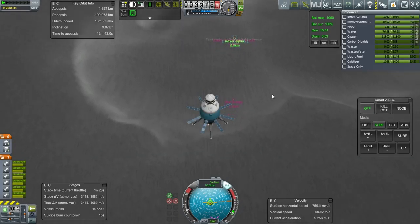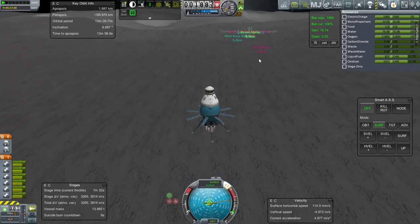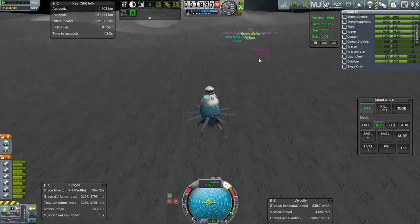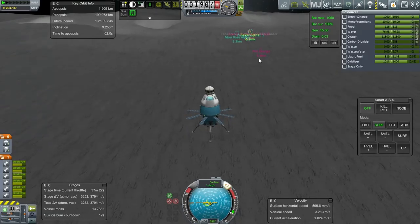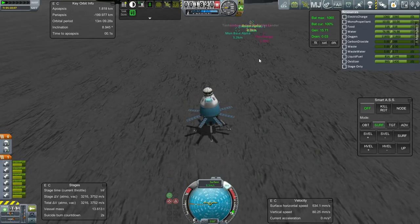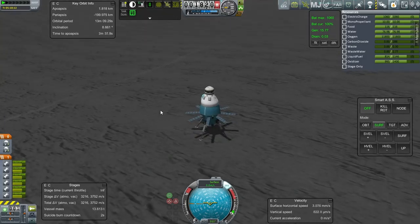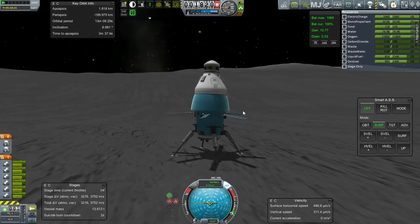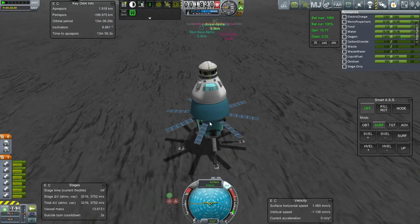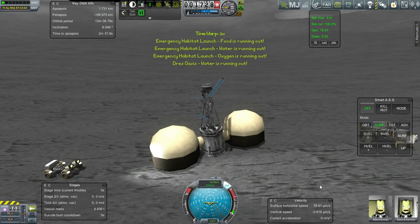We just got into render range of the original orange. Maybe I can rotate the pod — I want the ladder side on that side so they don't have to go across the pod to get to the door. Let me cycle SAS. I didn't put a further ladder down here but that should be fine for the moon. I think we are outside of render distance, so let me go to the tracking station and then switch over to the emergency hab.